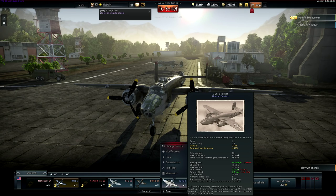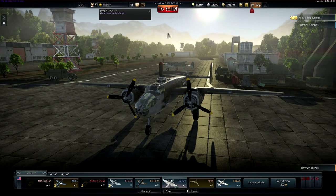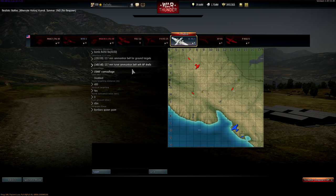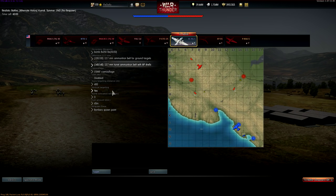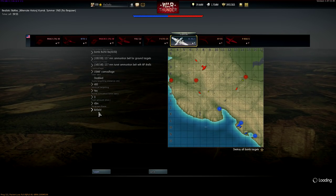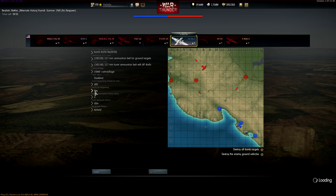We're going to get a low-tier battle with a 3.7 BR. For our offensive, we're going to take ground target ammunition — AP shells. We might be versing the Russians so we need all the armor penetration we can get. We're also going to take eight 250-pound bombs, with an airfield spawn hopefully to showcase this cockpit pretty nicely.